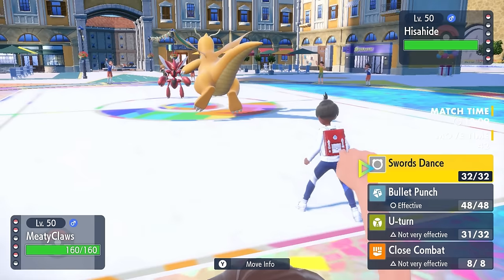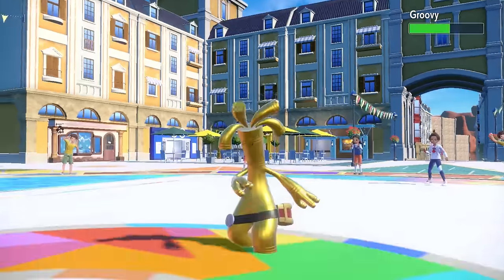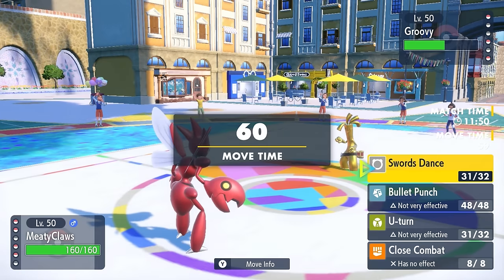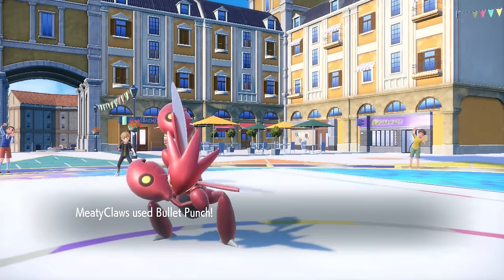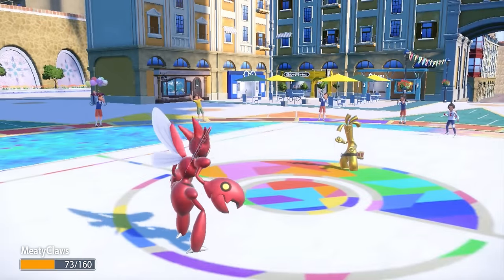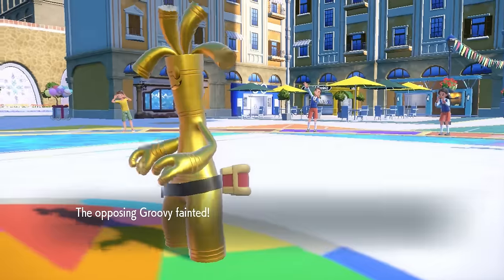Scizor has the option to go ahead and set up a Swords Dance here — I might as well. Bullet Punch is going to be pretty nice, and in general I know that Scizor can kind of take attacks here. They decide to go into the Golden Ghost — this is kind of why I'm fine going for the Swords Dance, make my claws nice and sharp. Even though I know Bullet Punch isn't going to one-hit KO, I definitely can take at least one attack from the Golden Ghost. I go for that Bullet Punch and it is able to hang on, but it just fires off the Shadow Ball at me. I can take at least one of them and then fire off another Bullet Punch to finish it off. That takes care of Golden Go — that's kind of just an annoying fella out of the way.